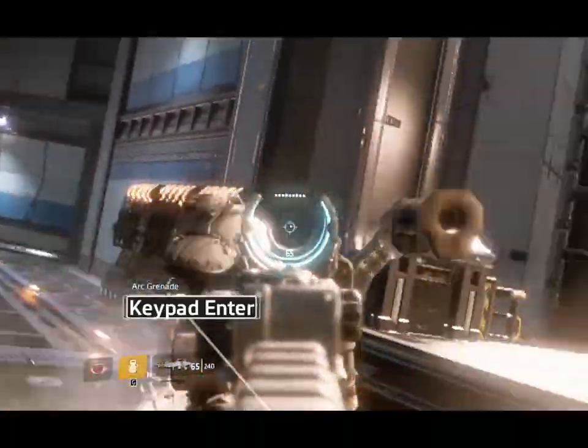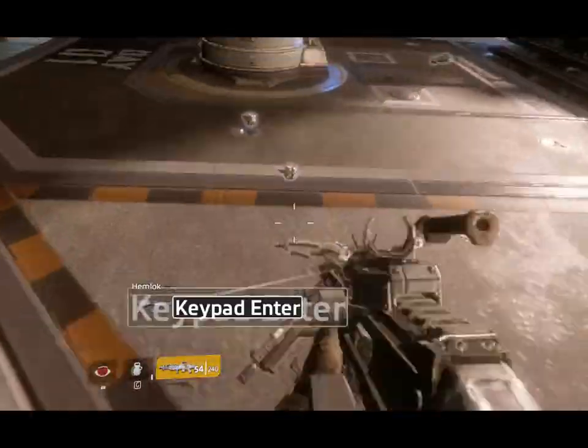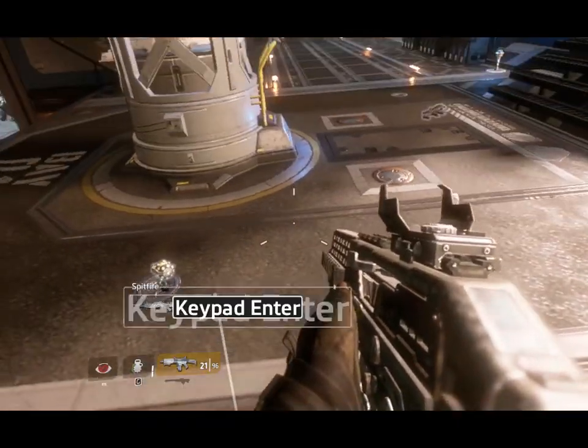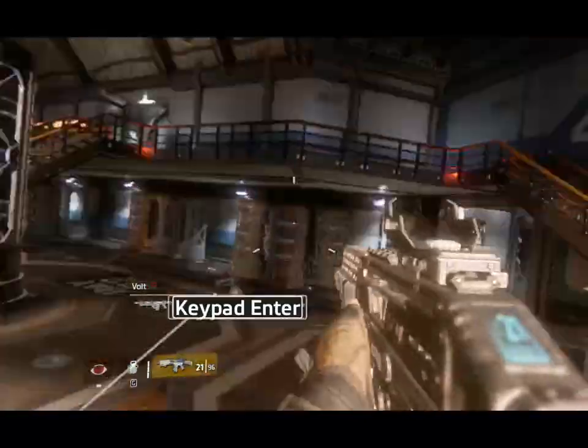There are energy weapons and ballistic weapons. As you can see, you can pick up enemy weapons, which is useful.